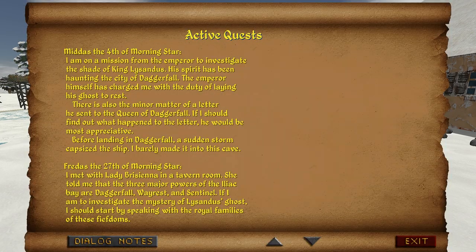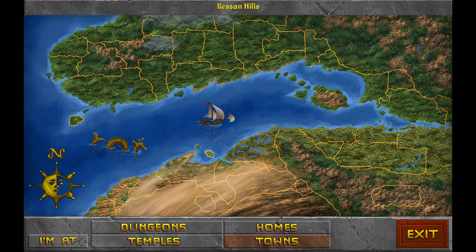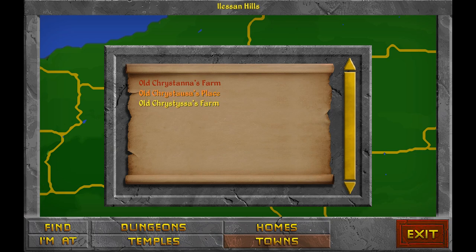Let's see what went into our log. This is not as detailed as it was, but old Christaus' place is where we're going first.